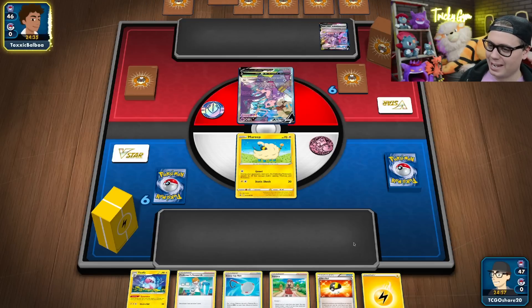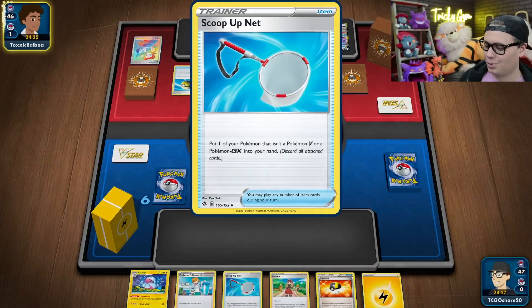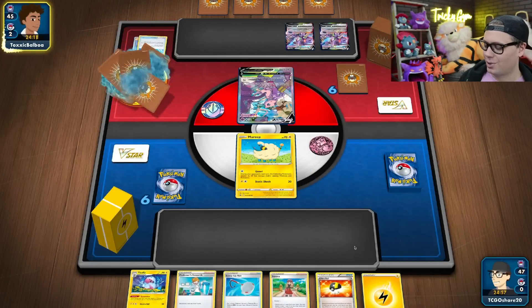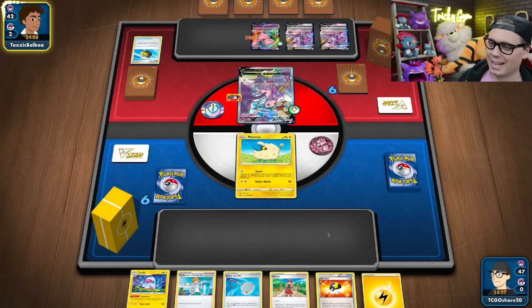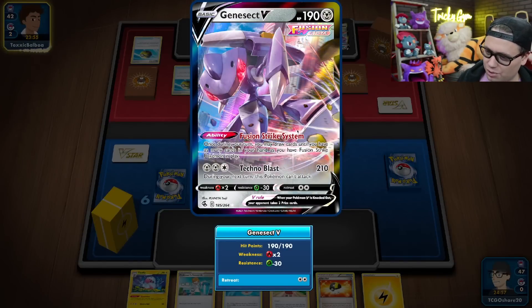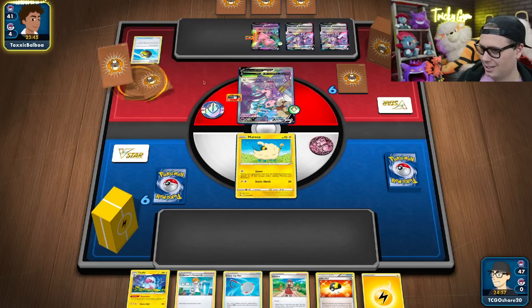Playing against Mew VMAX with our Dynamotor Toolbox deck, and we're going second. We've got a pretty decent opening hand with an Ultra Ball, Scoop Up Nets, and Research, so we can dig into the deck and try to find some more basic Pokemon so that we don't get run off the board. They're going to Fusion Strike System and do all that nice stuff — draw some cards, try to establish more basic Pokemon. They want to get up to six Fusion Strike Pokemon in play on the first turn. They got Genesect and they'll Fusion Strike System again — up to five, and there's Oricorio so they can draw to six.